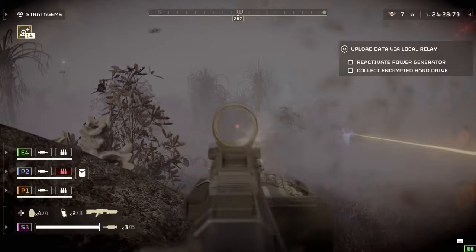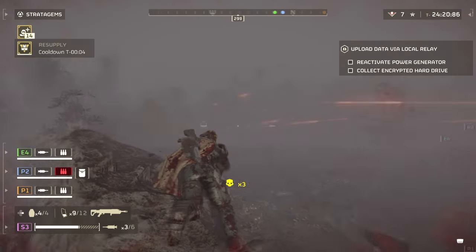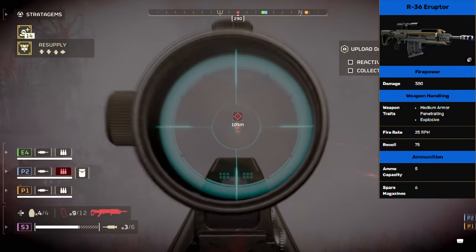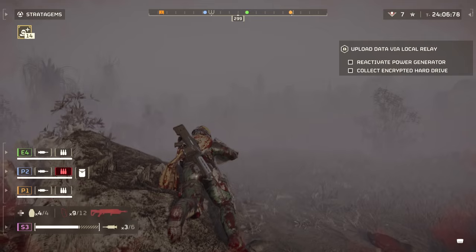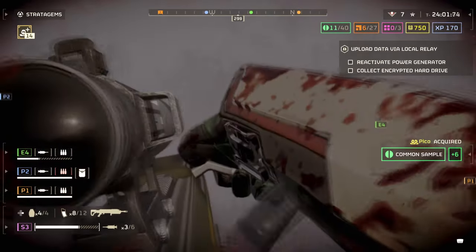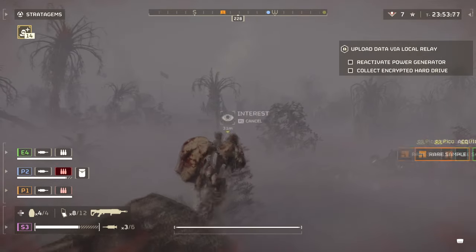The Eruptor is a bolt-action explosive rifle that can only be gotten from the Democratic Demolition Warbomb for 460 medals. It has the following stats: Damage 380, Fire rate 25, Capacity 5, Recoil 75, Armour penetration medium. The Eruptor acts like a mini autocannon with a slower fire rate and reload speed, but holds an impressive amount of explosive damage upon impact. Capable of closing bug holes, bot fabricators, and destroying metal doors, the weapon excels in different scenarios and situations.